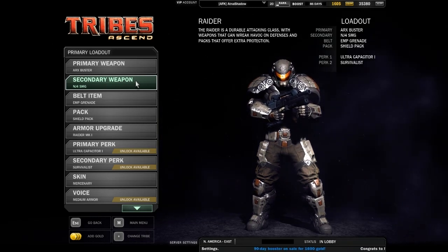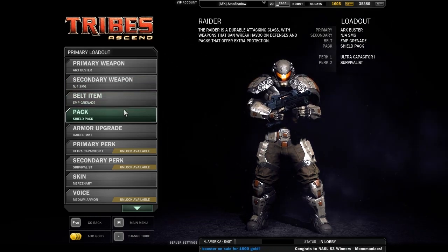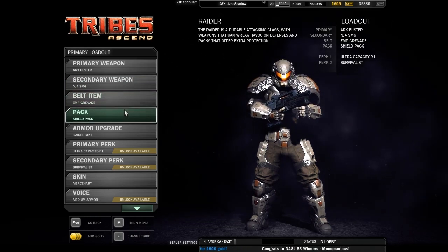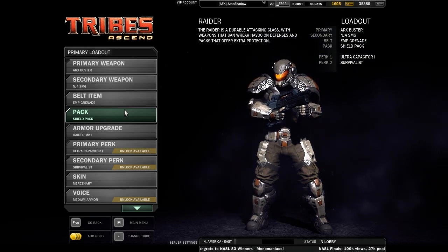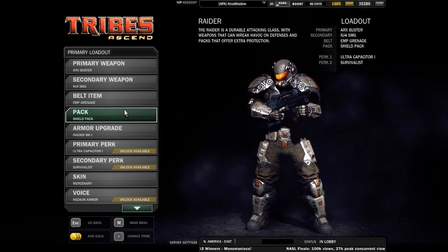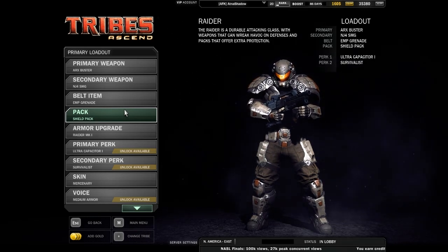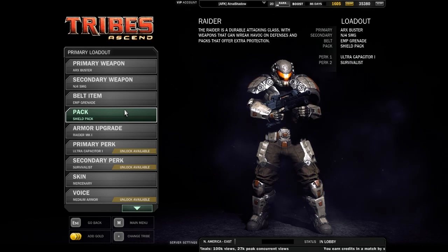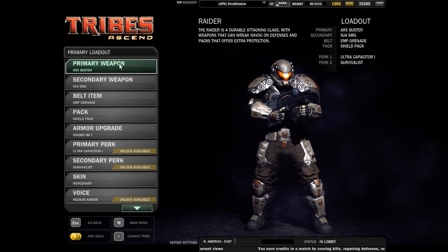For packs, this is where some of the other utility of this class comes. They get a shield pack that lets them take less damage because it goes on their energy, and the jammer pack, which works like a sentinel's drop jammer except on a class — revealing cloaked guys, making you unable to target on HUDs, making turrets unable to target you, all that good stuff. Let's take a more in-depth look. Let's hop back to primary weapons.